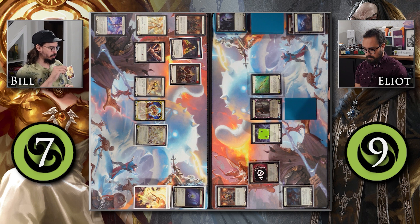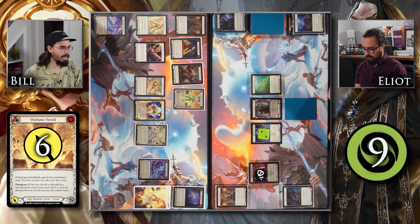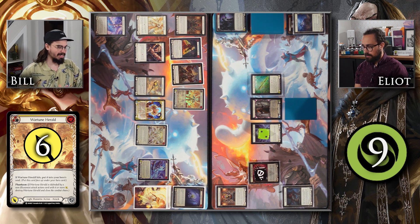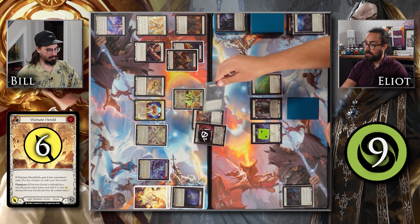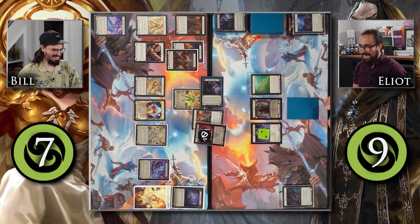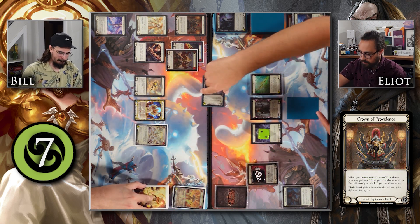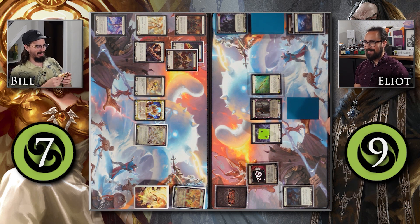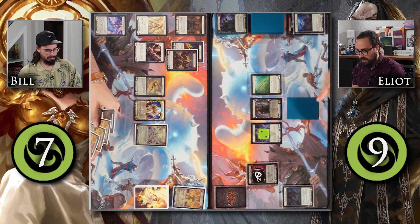I'll take one Blood Debt from Carrion Husk and draw four cards. I'm just going to smack in with this yellow Wartoon Herald for six without go again and without Phantasm. I'd like to block one, two, three, four, five, six — blocked. So that'll just end my turn right there. My Crown won't be triggering. This'll get a Battle Worn, and I go to the beginning of my Action Phase.